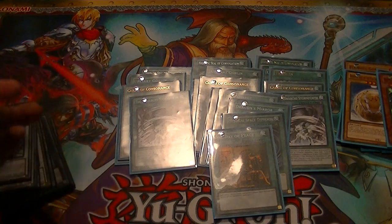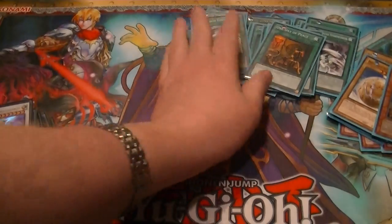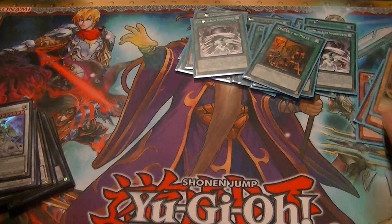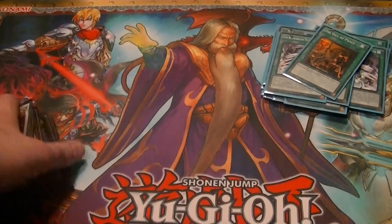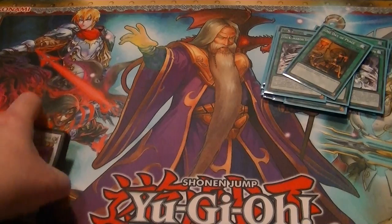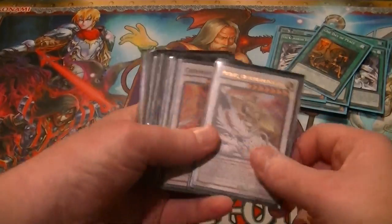Then one Soul Charge, one Dragon's Mirror, one MST in case I run into a Vanity's Emptiness, and one Day of Peace to help with drawing and getting the combo pieces you need. I'm not running any traps in this build — I found that running traps like Reckless Greed and whatnot kind of slowed it down, so I went with a full, more OTK-push approach.